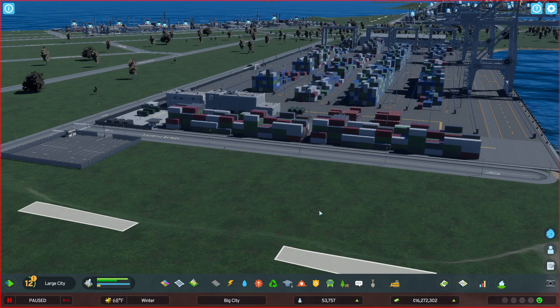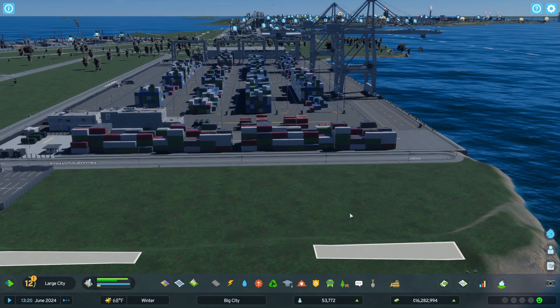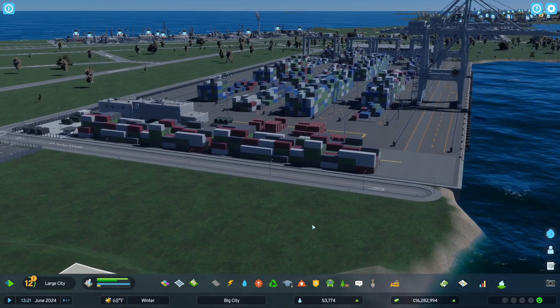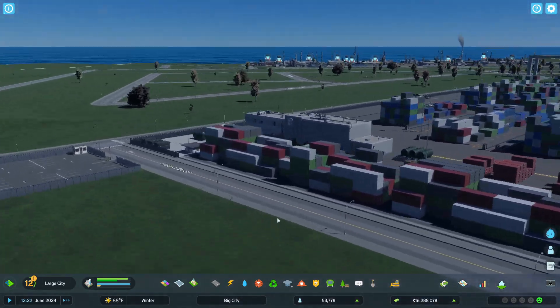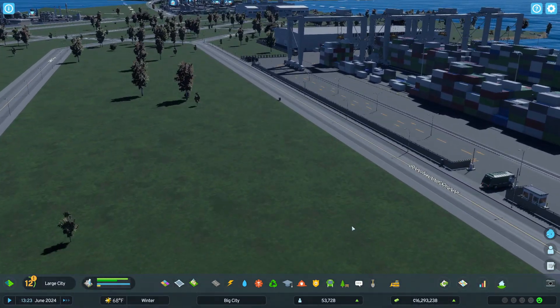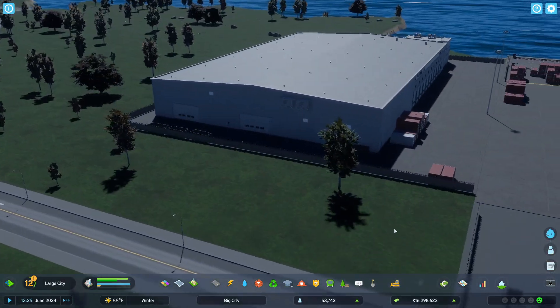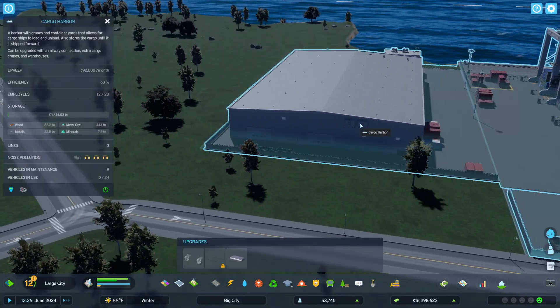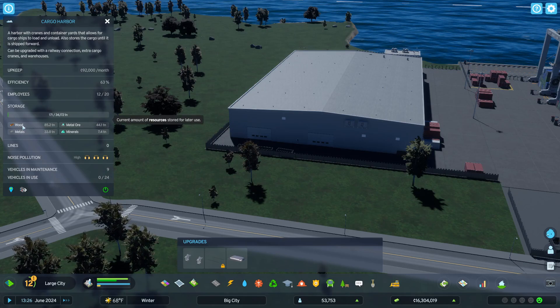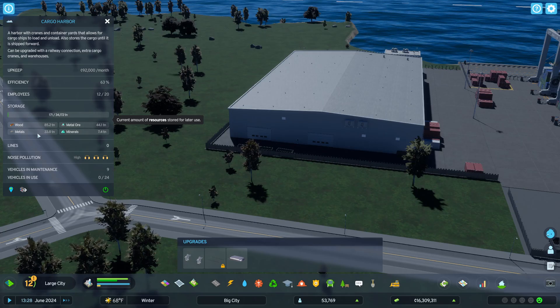Welcome to the Old Boar Plays City Skylines 2. We've just put in this new cargo harbor and it is really nice, super nice. We put in storage — we are storing wood, ore, and metals.